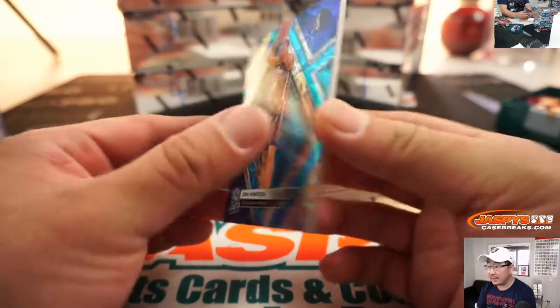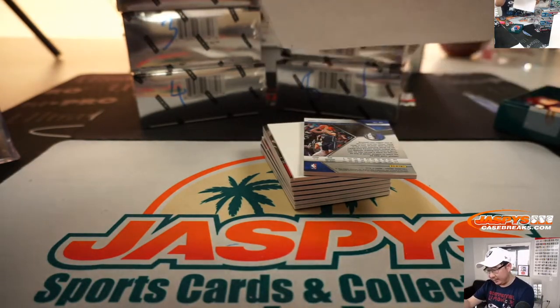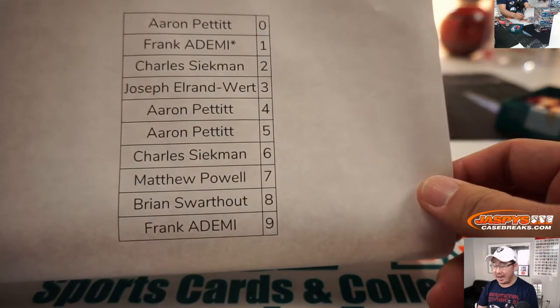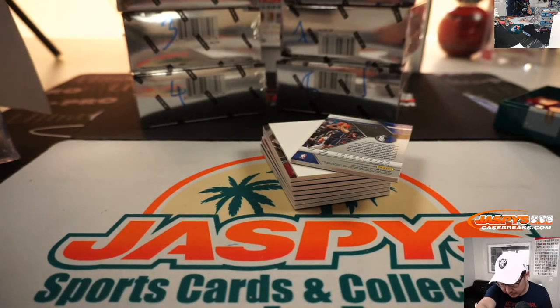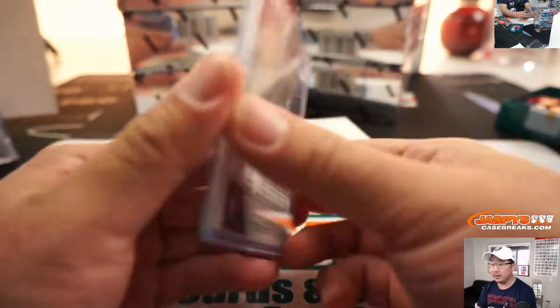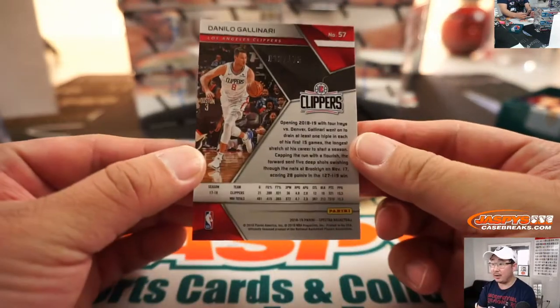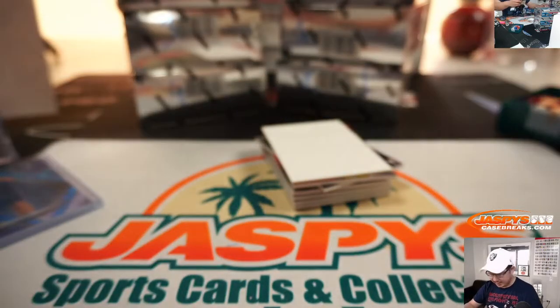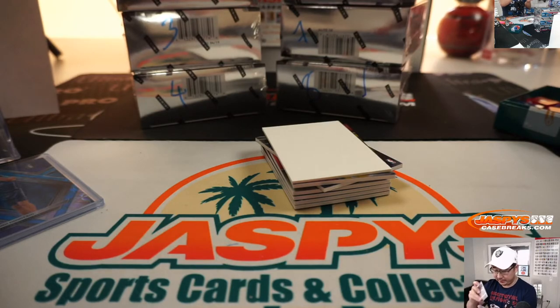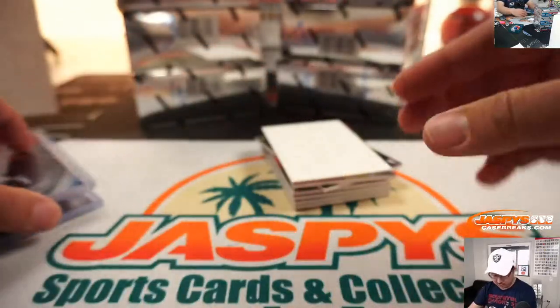We got Dirk Nowitzki, 34 out of 75. Since this is a number block break, it goes by that first digit — number four — and that goes to Aaron Pettit. We got Danilo Gallinari, 13 out of 175. If there are any non-numbered cards, we'll randomize it to one person in the break as a lot. That goes to three — that's for Joe, number three.